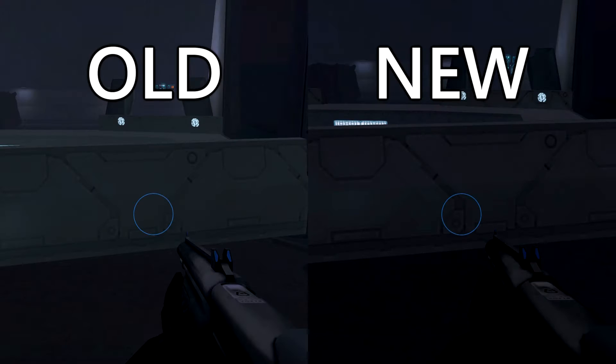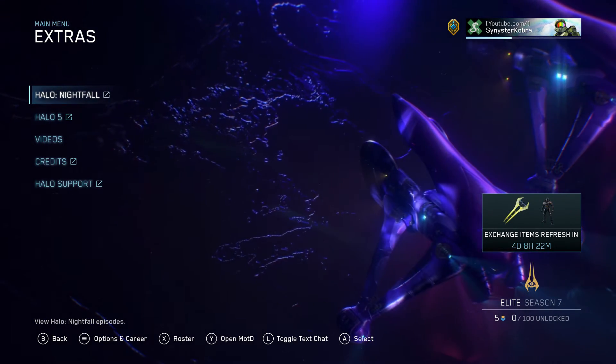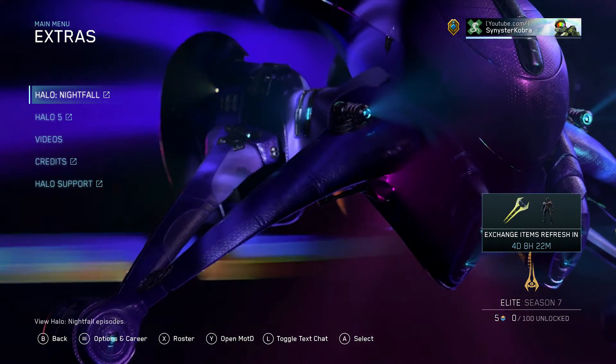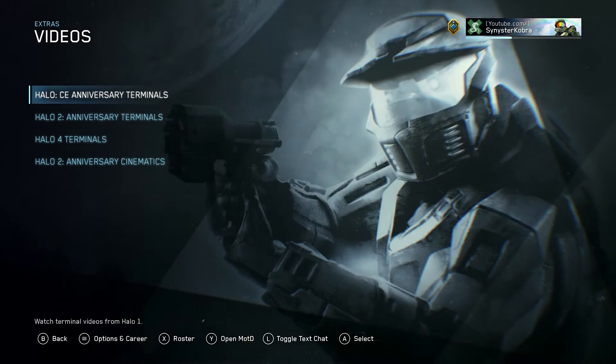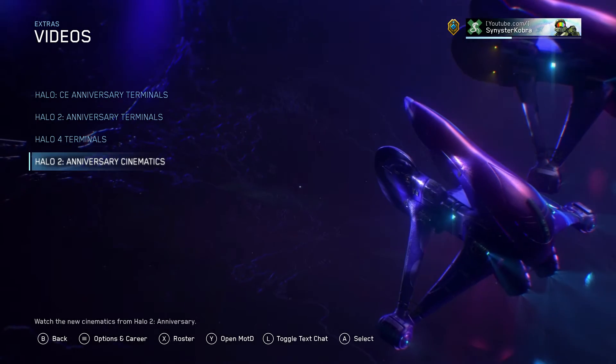Next we have some visual upgrades to Halo CE, bringing the MCC version a lot more closer to the original Xbox version. We also have some updates to the extras menu. These options with the little square and arrow will take you to an external site for viewing them. But if we go into the video section, we can now watch all the terminals and Halo 2 Anniversary cinematics within the game itself without having to use an external app.